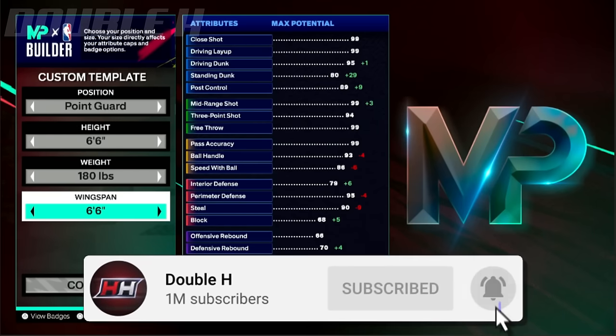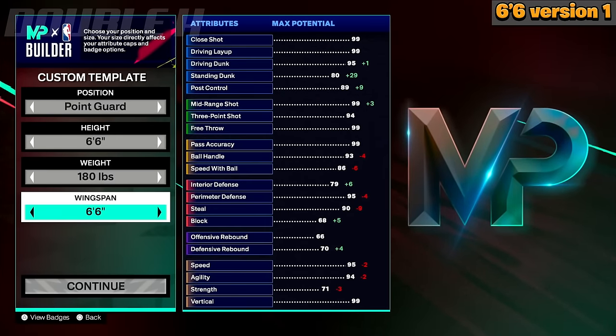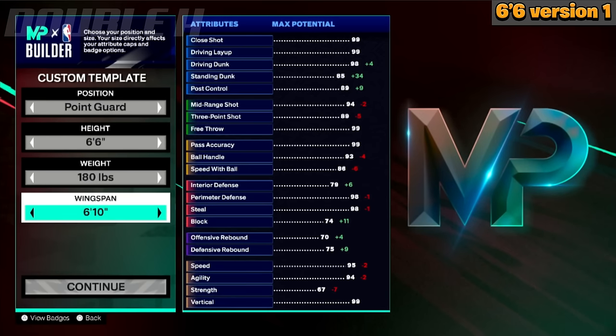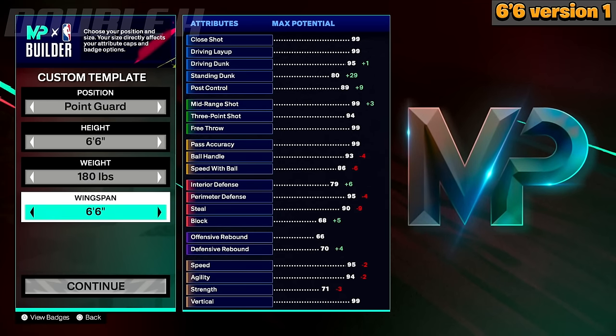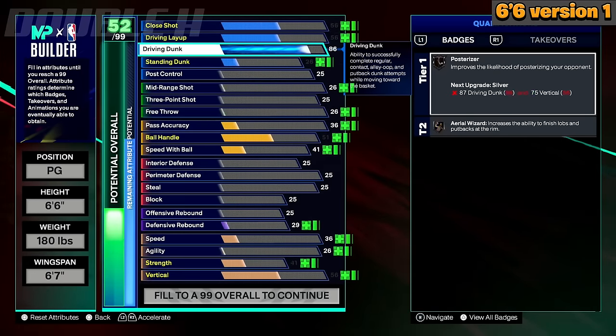We're going to start with the 6-6 height, and I actually have three different versions of these 6-6 builds for y'all, then we're going to move on to 6-7, and then 6-8. Starting with the 6-6, you can either go 6-7 wingspan with your 6-6 point guard or 6-10 wingspan. The reason why I say 6-7 is that's going to put you at a 93 three-pointer, where you get Gold Limitless Range. 6-10 wingspan puts you at an 89 three-pointer, giving you extra wingspan that helps with defense, dunks, and rebounding, while still getting Silver Limitless Range cut off right at 89.